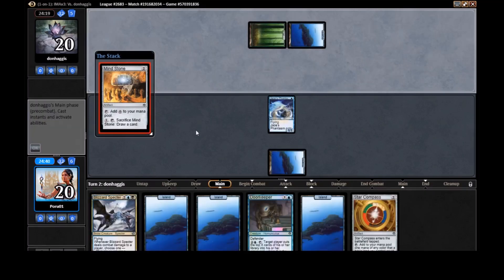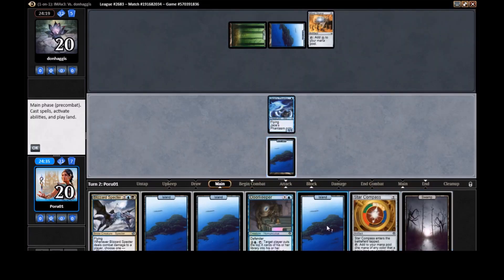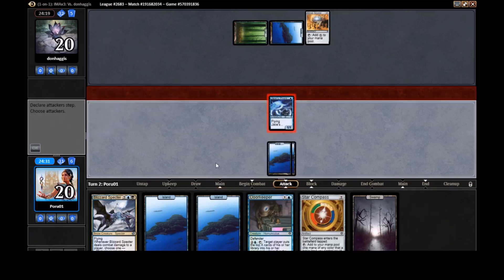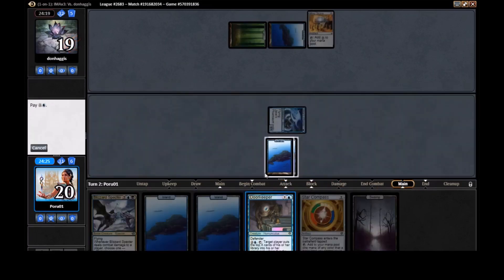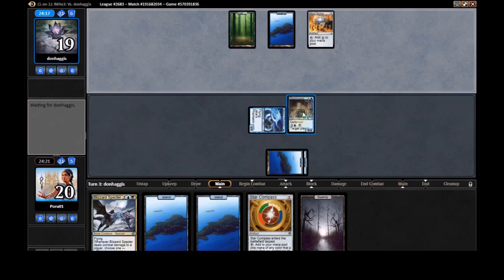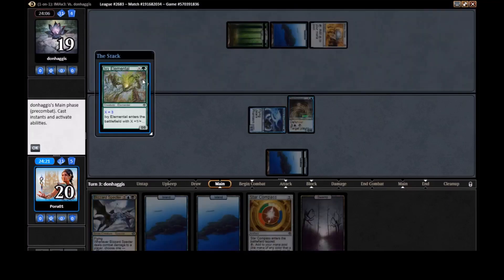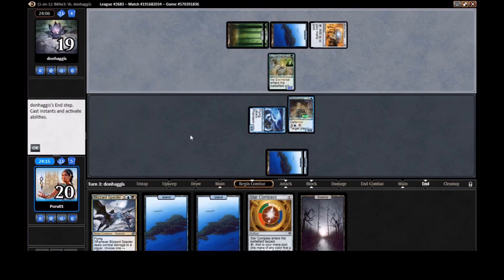Opponent is blue-green, which could be similar to our deck. That's a good draw for us — let's get in with Phantasm. Even though we don't get to do much next turn, we get Doorkeeper mill. Depending on what they're running, Doorkeeper should block pretty well in the early game. Oh, they might also be on the walls plan — there's a four-mana Jungle Barrier. Wait, why make a 3/3 Ivy Elemental?